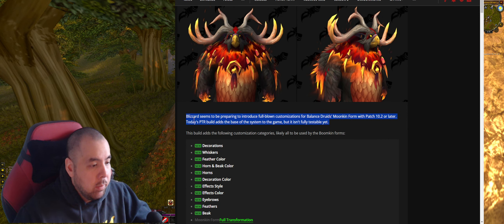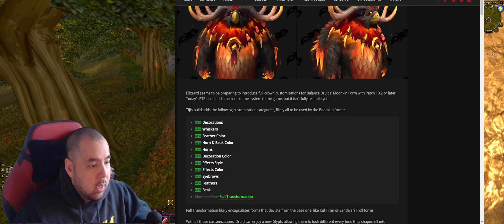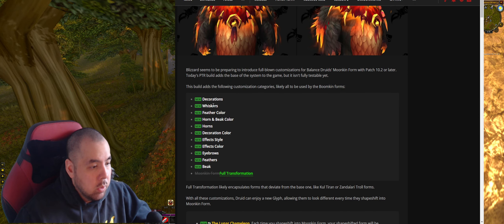Today's PTR build adds the base of the system to the game but isn't fully testable yet. This build adds the following customization categories, likely all to be used in boomkin form: decoration, whiskers, feather, horn big, color, horn decoration color, FX style, FX color - I wonder what those are - eyebrows, feathers, and beak.